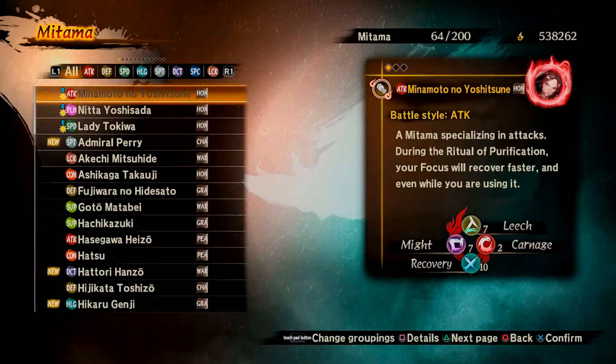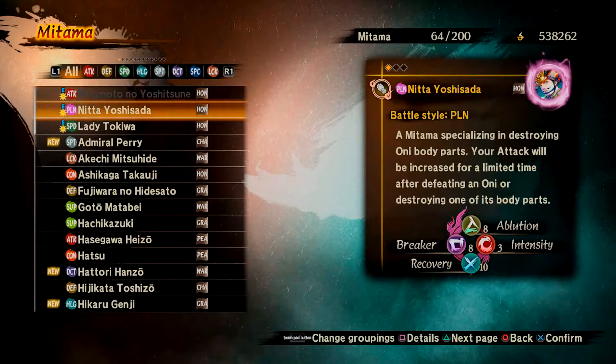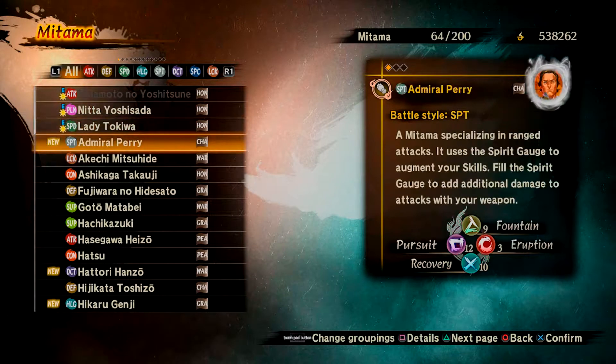Mitama are spirits and are essential for getting through the game. These spirits affect what abilities you have on the field, including healing, attack speed, etc.